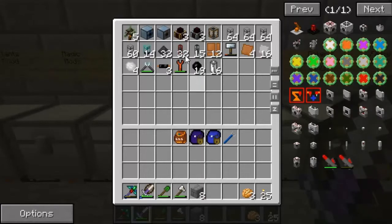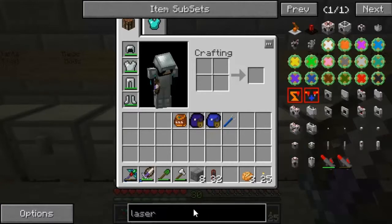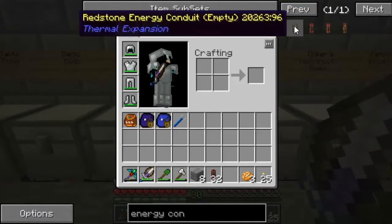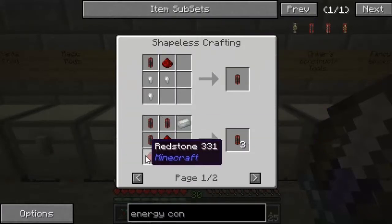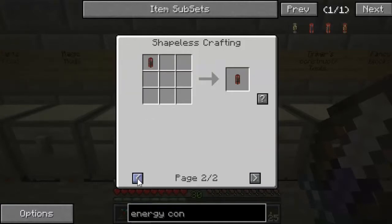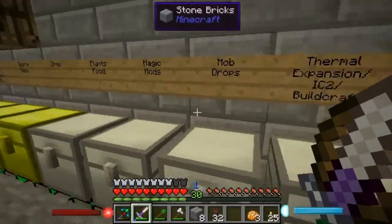We need to grab some cabling — thermal expansion leadstone energy. What is the upgraded version of energy conduits? We have redstone energy conduit. Leadstone, hardened energy — how do you make that with Envar? I can make Envar: three leadstone, three redstone, and Envar makes three. That's a really weird crafting recipe.